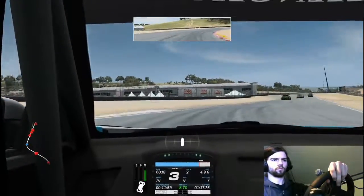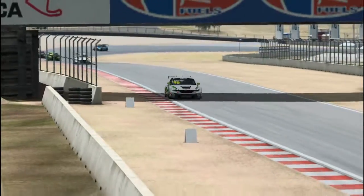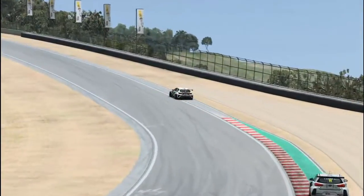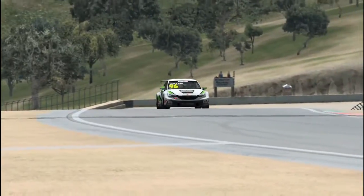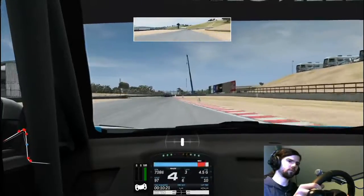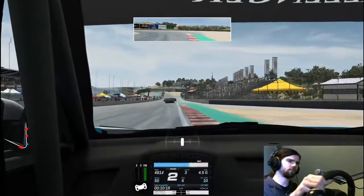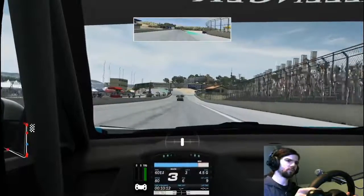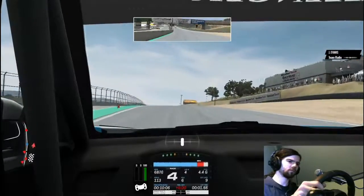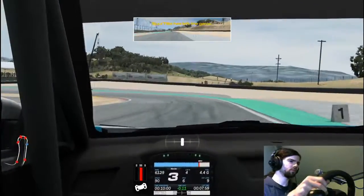We skip ahead to lap 3. This is Perez in P2 — and again the sausage curb of death, flames, yet another victim. That's Perez in P2 now with a broken suspension as well, so that could be another potential target as the race goes on. This was my fastest lap of the race, end of lap 3, coming on to lap 4. In front of us we have Hernandez, the first victim of the sausage of death — so we're going to try and catch up to him.